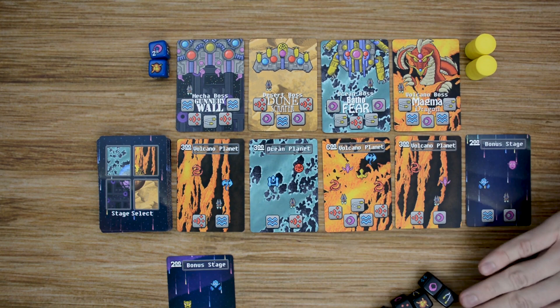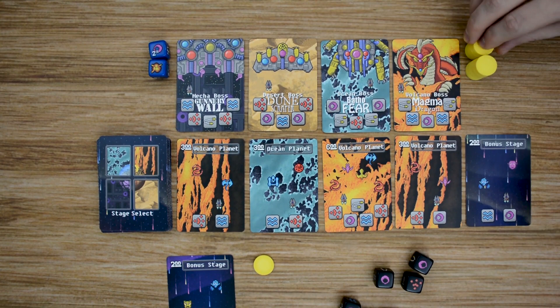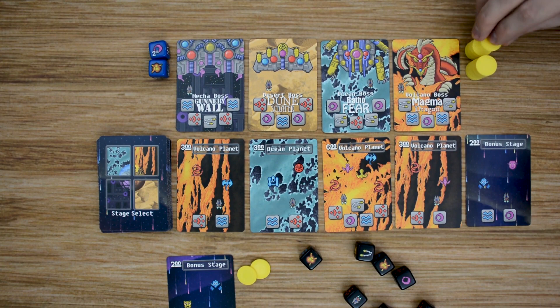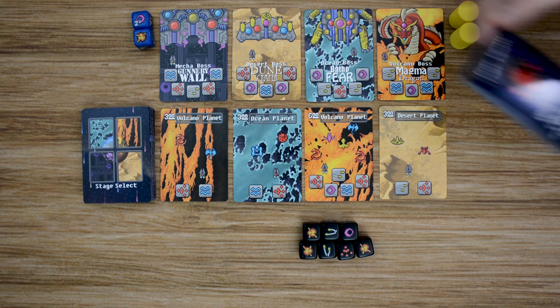When a player claims a bonus stage, they will also get to roll the 7 black ship dice 3 times. Each time they roll them, each 1-up that they roll will get them one token to add to their area. So for example, in this demonstration the player gained 4 tokens. Bonus stages can be really helpful depending upon how well you roll.